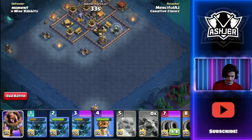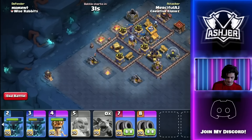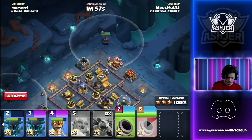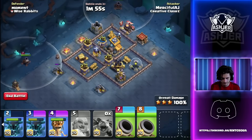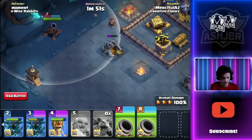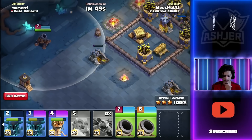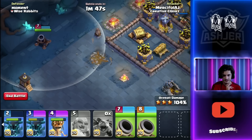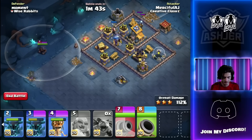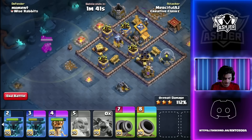Alright, there are a few corner buildings here. We're going to use our first Cannon Cart to check for a Tesla — we did not find one. We're using the Cannon Cart over here to avoid any push traps and also to attack the Double Cannon without triggering the Tesla. I think we should have enough room. Now moving the Cannon Cart toward the Double Cannon — no Tesla. There we go.